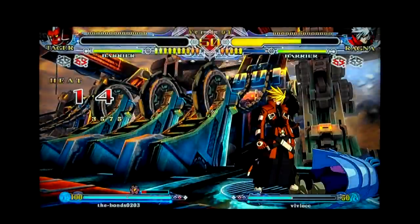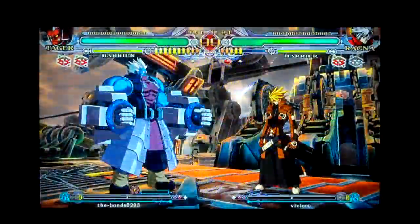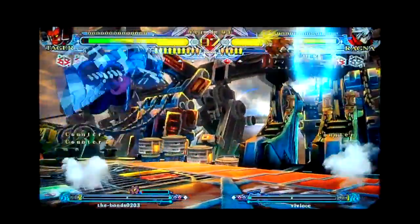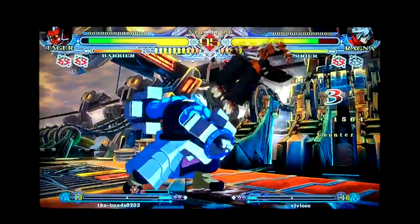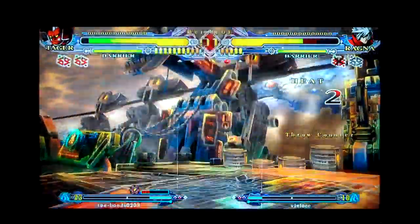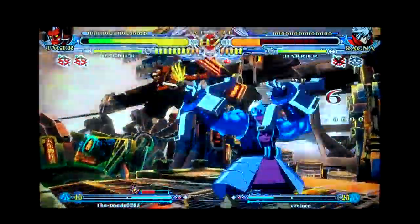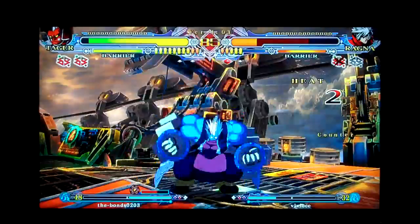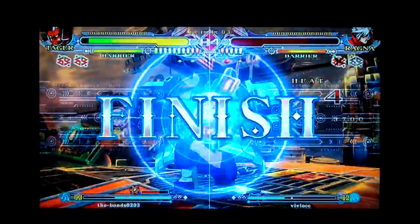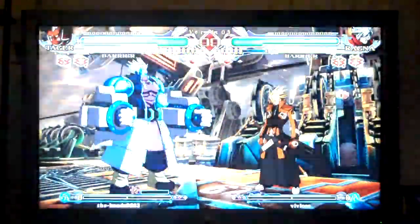Eldon in the burst was gonna concede that round — made that decision pretty early. That's like color number 7 Ragna on the right. Used a 5C early. Wake up. Something got throw countered — might have been trying 5A or something. 5B. Back to Tager.